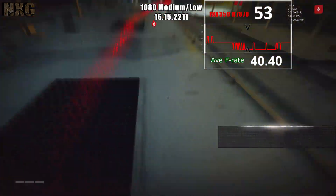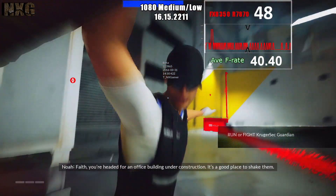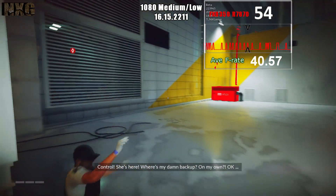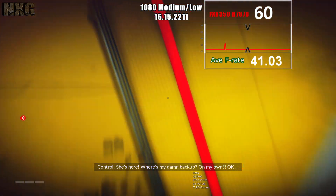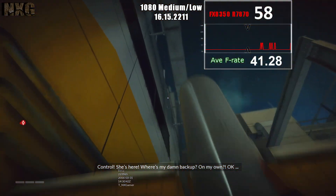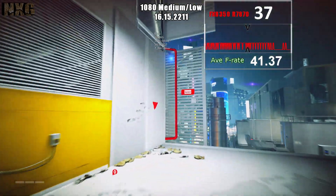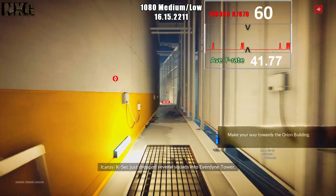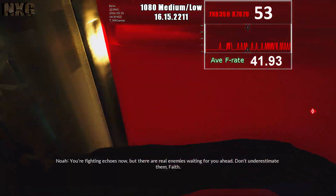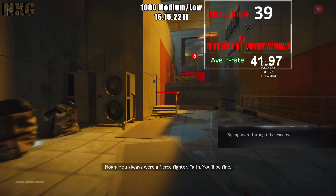1080p is an option on the AMD machine, but a locked 60 is not, even if you run it at low — as you can see in the video on screen. Dropping it to 900p doesn't really fix that either. You get far more hangs and stutters on this machine than you do on the GTX 970. The 970 has got twice the amount of VRAM compared to the AMD machine, and obviously the system RAM is pretty hungry, eating up around 7 to 8 GB of RAM on both machines. I've got 16 GB on both, so it's not really short of RAM, but it can eat that up.